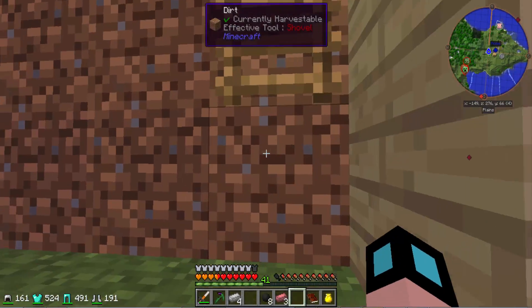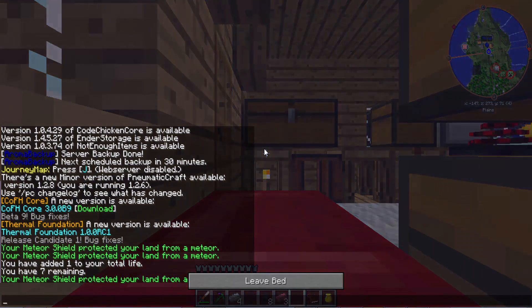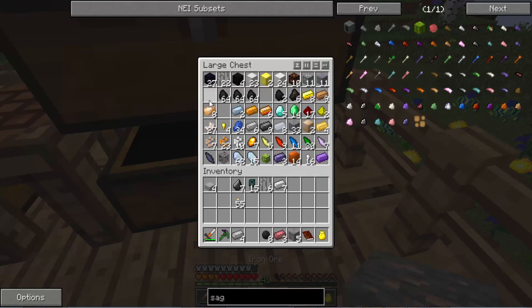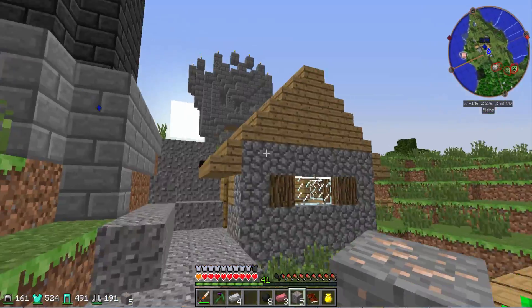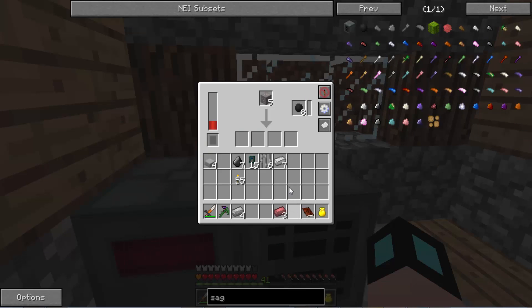If we were to put the iron ore we have in there — I think I want to try to sleep here first. We've got some iron ore up here. So if we put this in the SAG mill, we have to put these dark steel balls right there, and if we do that it'll start processing. We have a chance of getting three iron out of this — we're guaranteed two iron dust but a chance of a third. We got two there, but there's like a 50% chance of getting a third, or even four apparently.